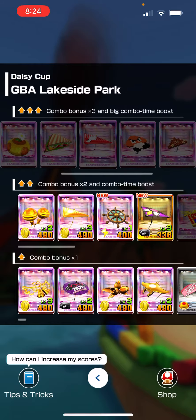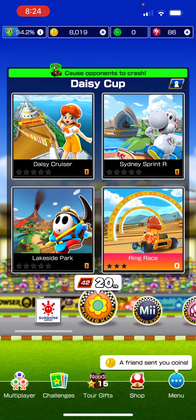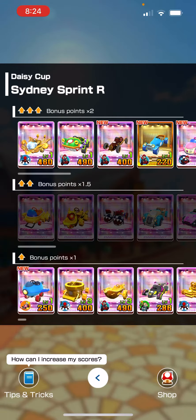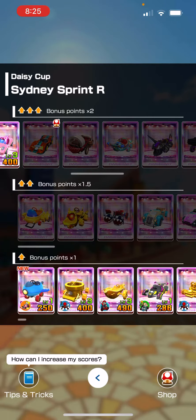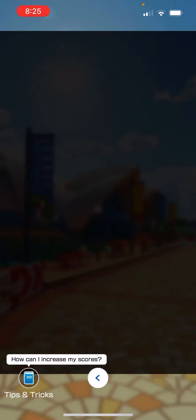Unless I can get one, that would be great. Alright, let's see Sydney Sprint. Good, we have an advantage. Oh look at that — we don't have any carts with advantages here, but we do have some carts with advantages here, and we have a level 4 glider.